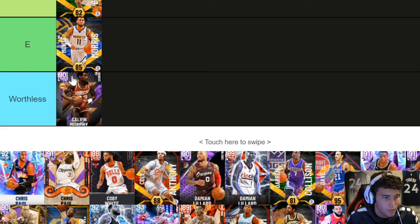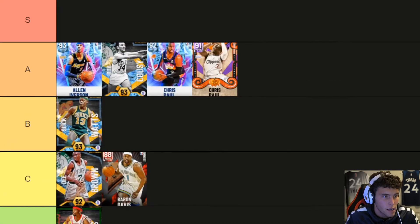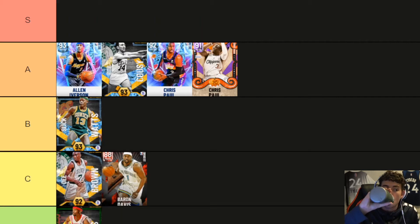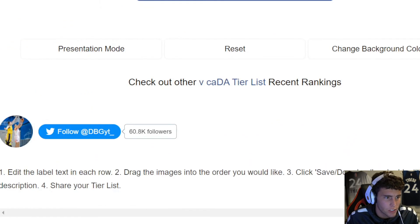Diamond CP3 going A tier. I wonder who's going to be his S tier point guards. Both Chris Paul cards I'd put in the same tier — it's Chris Paul versus Kuzma as a preference matchup. The only difference between the two CP3 cards is one gets Hall of Fame Mismatch Expert. As I've said in my videos, if you wanted to use Diamond CP3, just use the Amethyst — they're basically the same card. Hall of Fame Mismatch Expert isn't as broken now as it was at the start of the year.